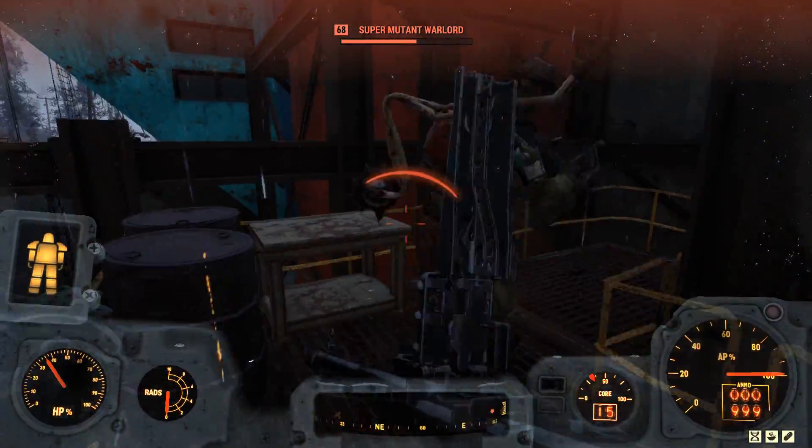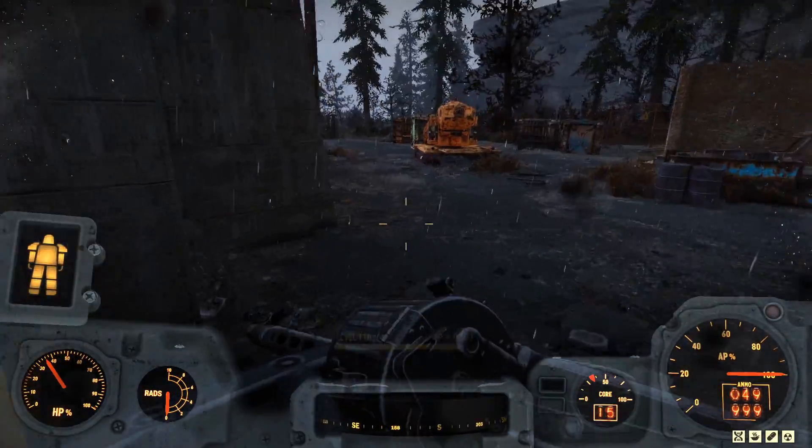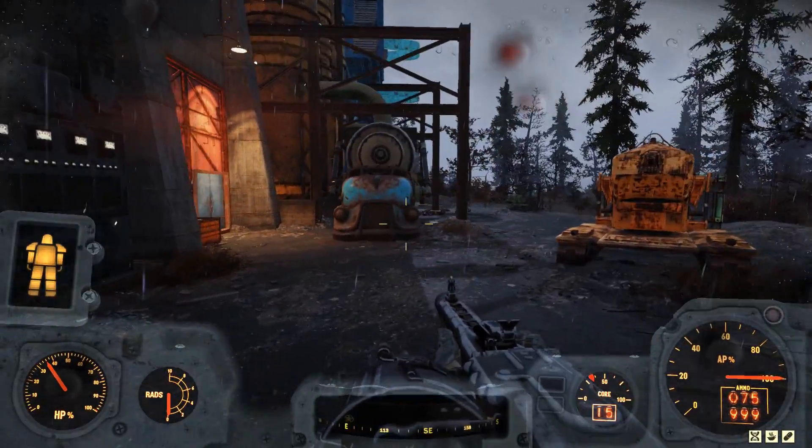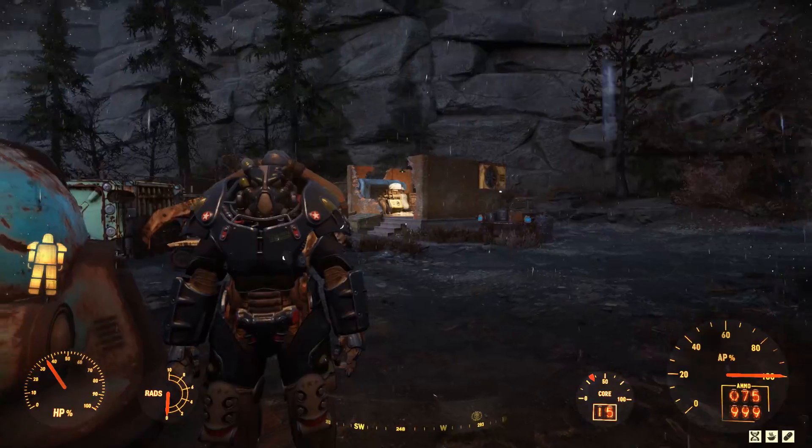We'll move on to this super mutant. You're going to be running through these 75 bullets in that drum very, very quickly. Lock and Load, despite the large magazine, is kind of essential when you're using this type of weapon. We'll move on inside.